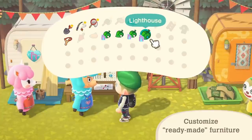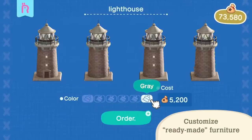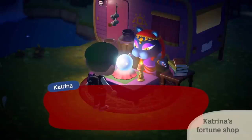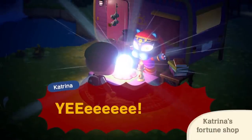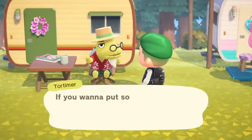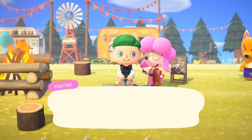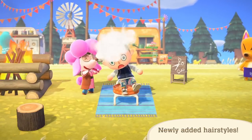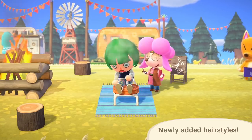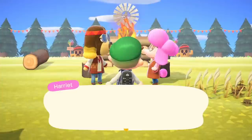Reese and Cyrus honestly change the game — they're going to be opening up customization for all the items that we couldn't customize before. This is huge, especially considering there's probably a big amount of the player base that doesn't have online, doesn't pay for it, and doesn't have the ability to trade for a lot of items they want in different colors. But now you don't have to — you can just go to Harv's Island, pay them to customize your item, and you're good to go. I also really love that it's an area we build up — it's not just there right when the update lands.